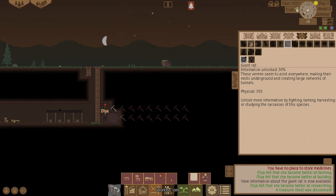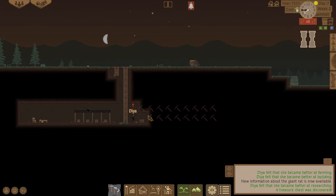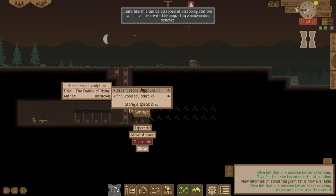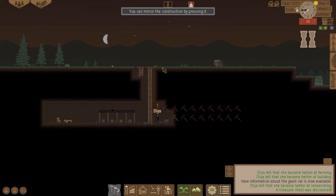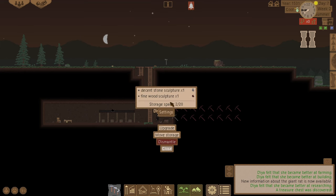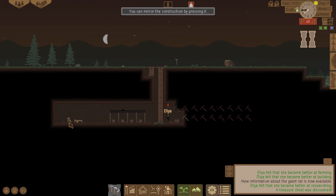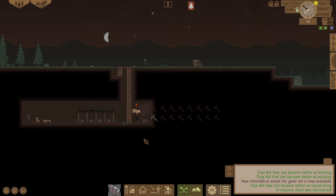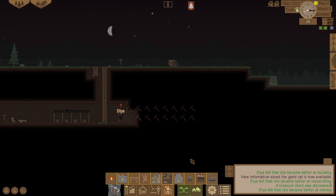Let's build a room here and then we can start. We just found a treasure chest — there's a decent stone sculpture and a fine wood sculpture inside. Let's put the wood one there and the stone one there.